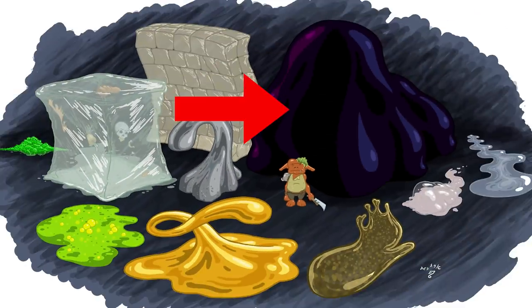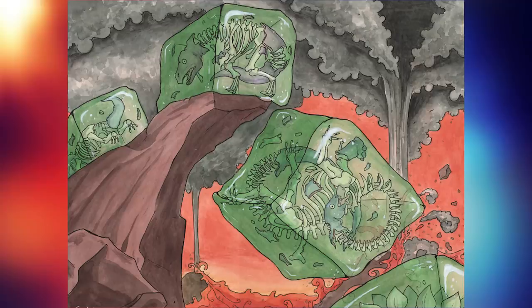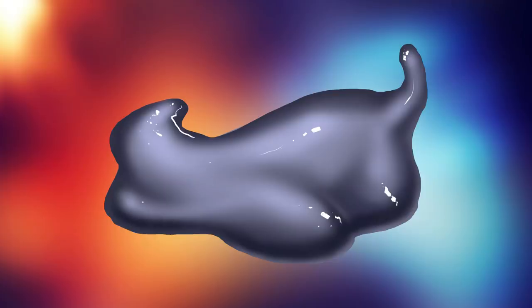The black pudding's blindsight works in two ways. It can simultaneously sense the composition of matter around it within a range of 60 to 90 feet, and it can sense heat in a similar radius. Gelatinous cubes can only sense heat, which is why they always approach heat to consume things. Black puddings, on the other hand, can not only sense heat, but can sense whether something is flesh, wood, metal, or rock within its blindsight radius. This is why gelatinous cubes often throw themselves into lava, thinking that heat equals food, whereas you would never see a black pudding do that.